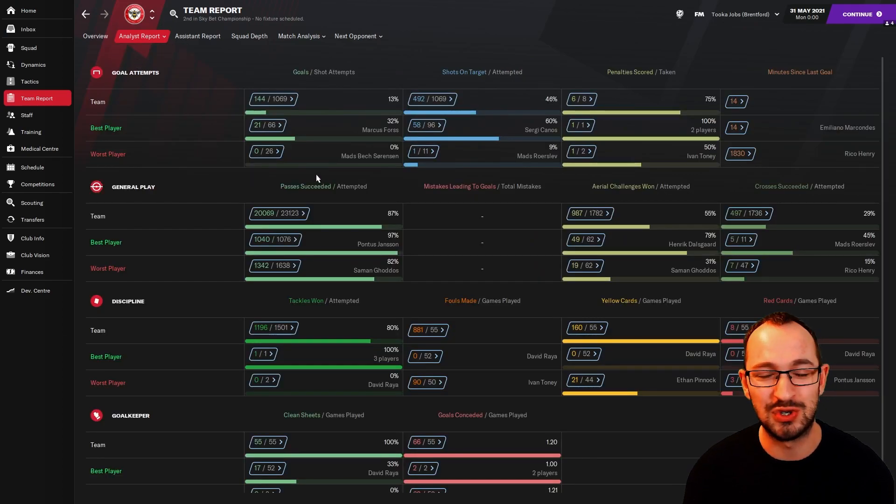Quickly back to Brentford — 144 goals scored but 66 conceded, which is on the high side. When the inverted wing-backs push forward into the final third, if the ball is turned over quickly, there are massive gaps on both flanks. That's the core reason this tactic suits top teams: you need players with the composure and pace to recover defensively when needed.